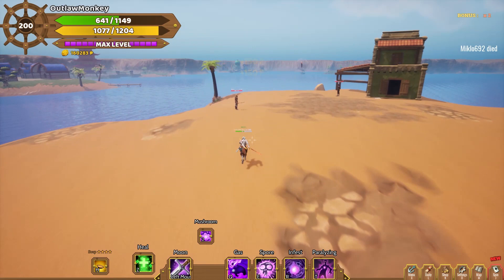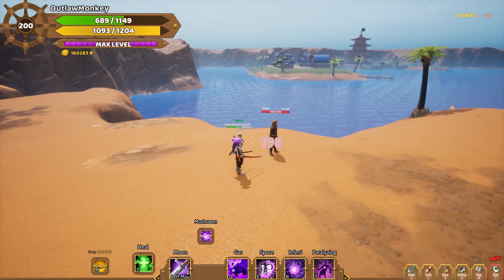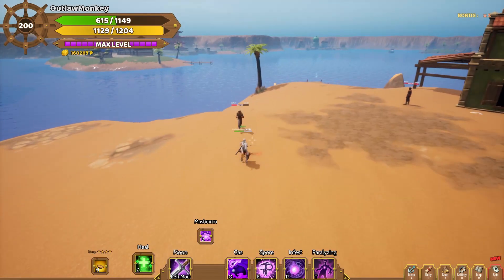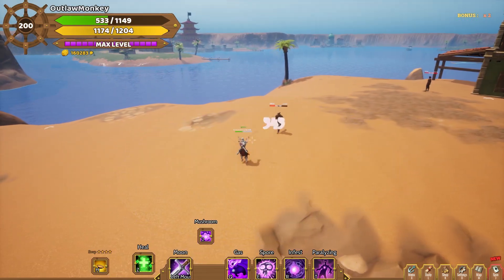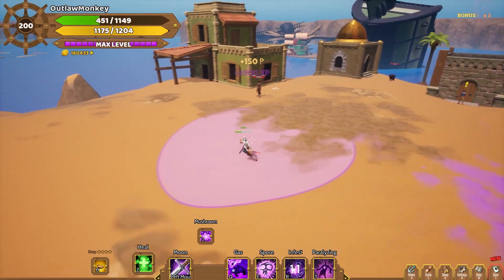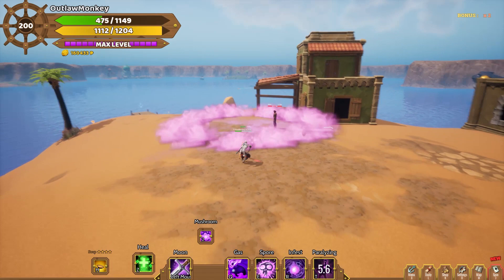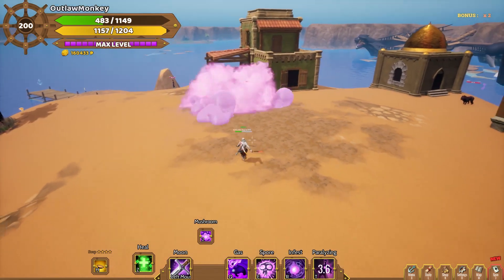With the E key you grow spores on yourself that explode and do damage to your enemies. With the R key you place a Mushroom that does damage over time. And with the T key you have a stun ability that also does damage to your enemies.